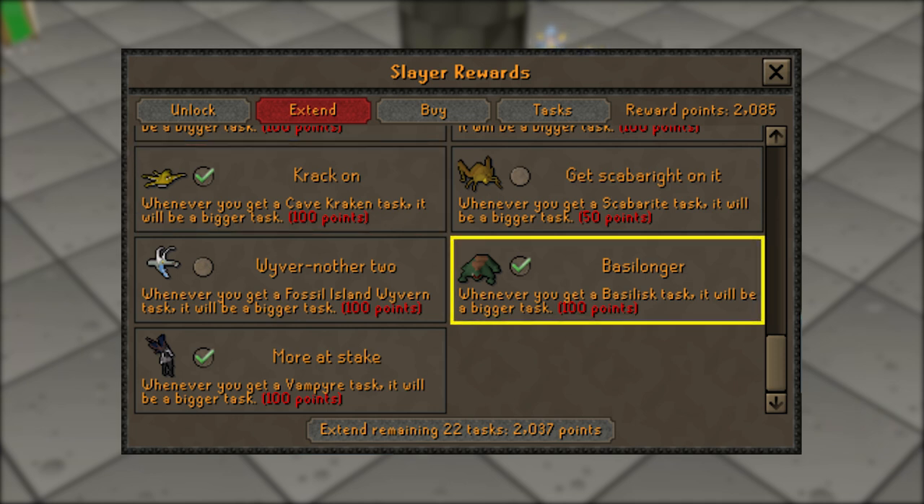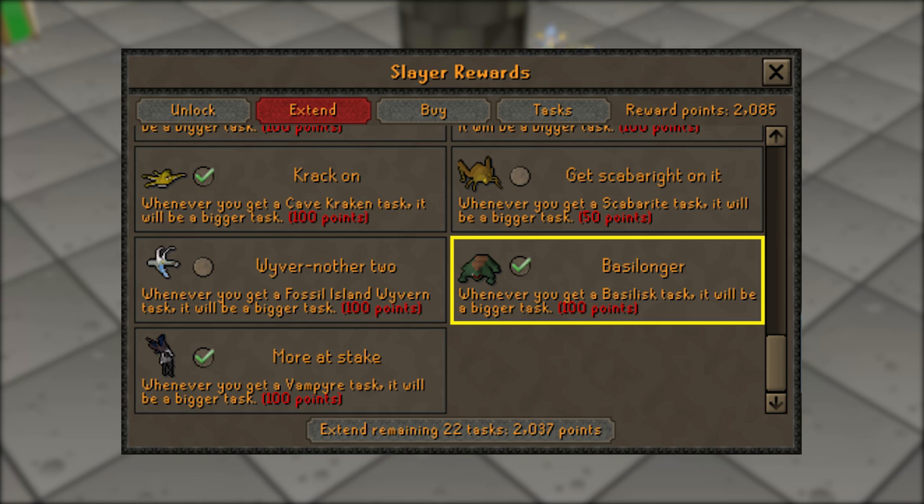Next one is going to be 'Basil Longer', and this will extend your basilisk tasks. This one's up in the air — if you're hunting for that basilisk jaw, definitely extend them, but if you don't get lucky it's not really good income per hour, so it's a toss-up.